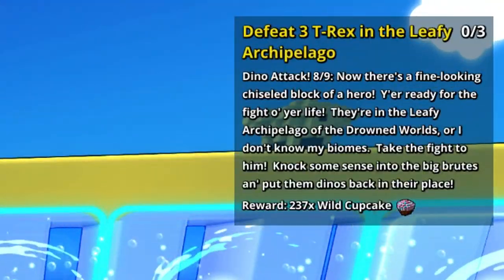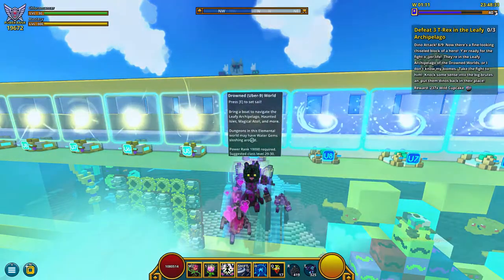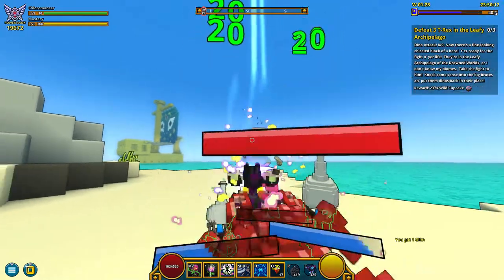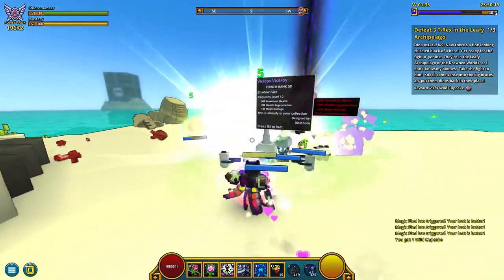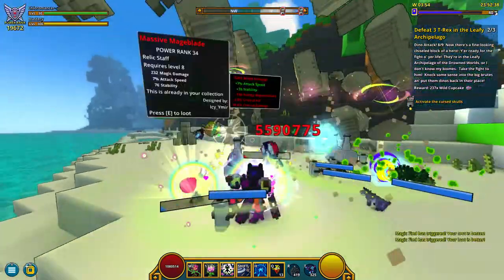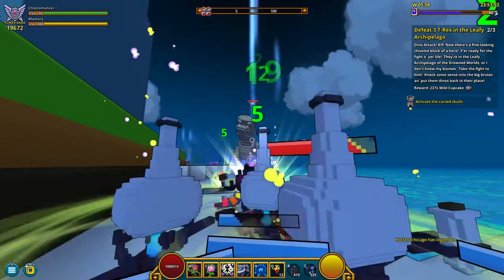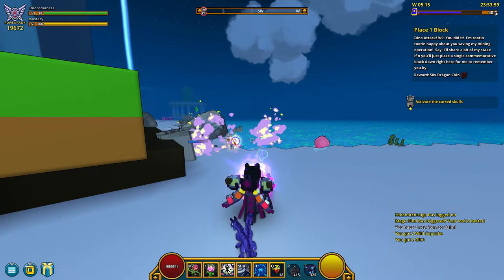The next quest is to defeat 3 Tyrex in the Leafy Archipelago, which is in the Drowned World. You can see it on the map. Here's the Tyrex — we're in Uber 9 using my Chloromancer, my main and max class, almost 20,000 power. Two more to go, and here's the last one. Strangely, for completing this quest you get Wild Cupcakes — they could have given us Steed Feed, which you need for the dragons.